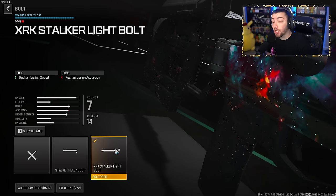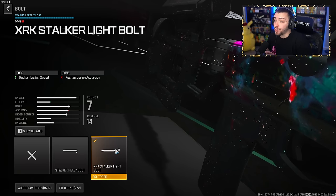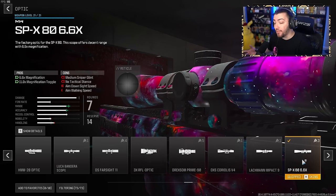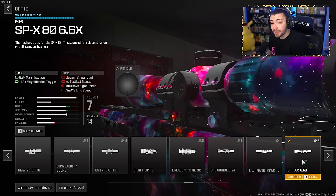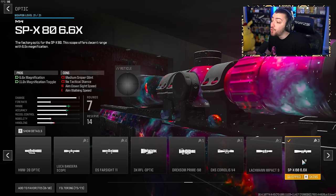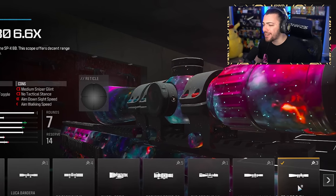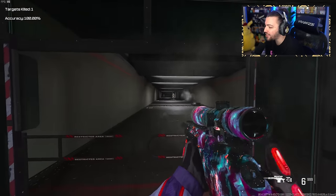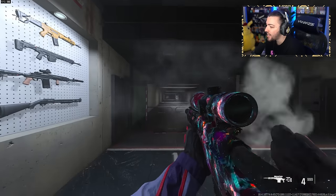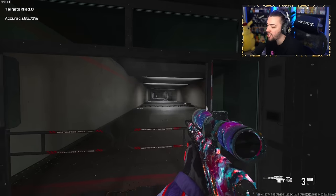For the bolt, the XRK Stalker Light Bolt helps with rechambering speed so you can rechamber faster between shots. Lastly, I replaced the rear grip with the SPX 86.6 optic from Modern Warfare 2. I'm not a huge fan of the default scope, so this one feels more natural and comfortable. Even without the grip, it still scopes in very fast, and even from long range with the short barrel, you're still going to hit those one-shot kills. Definitely give it a shot — you guys are going to have a lot of fun with this sniper.